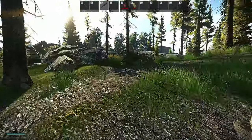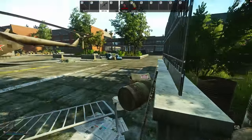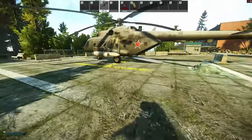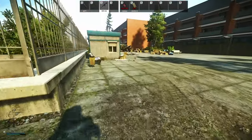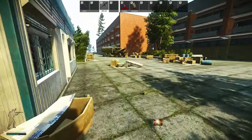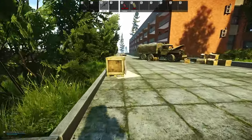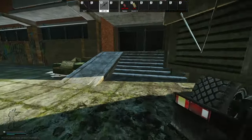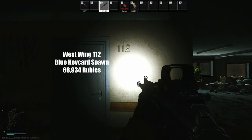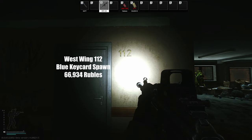We're at the health resort. First I like to go to West Wing — I think West Wing is where a lot of the high loot is, so if you pull enough from West Wing you can just go straight to extract. The first door you want to get is room 112 right here.